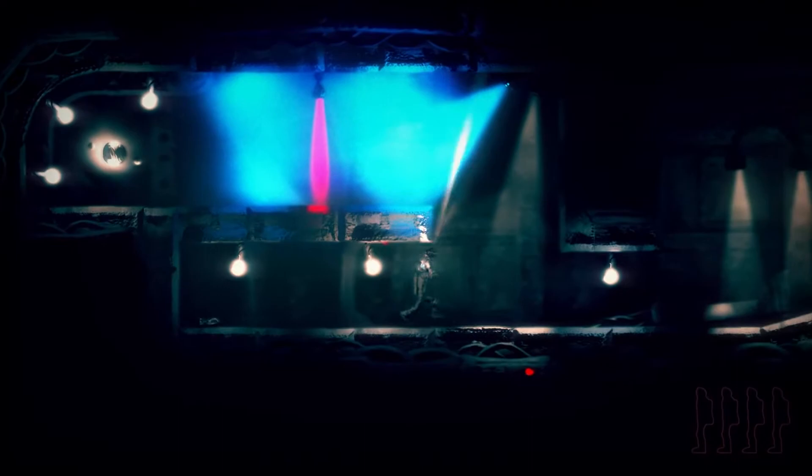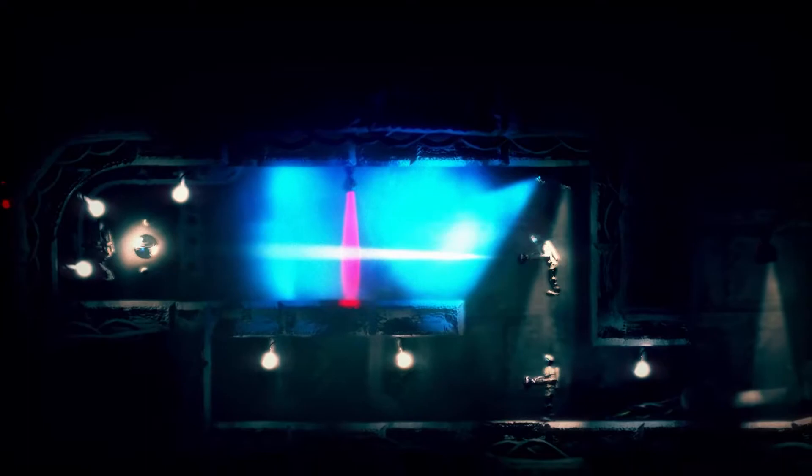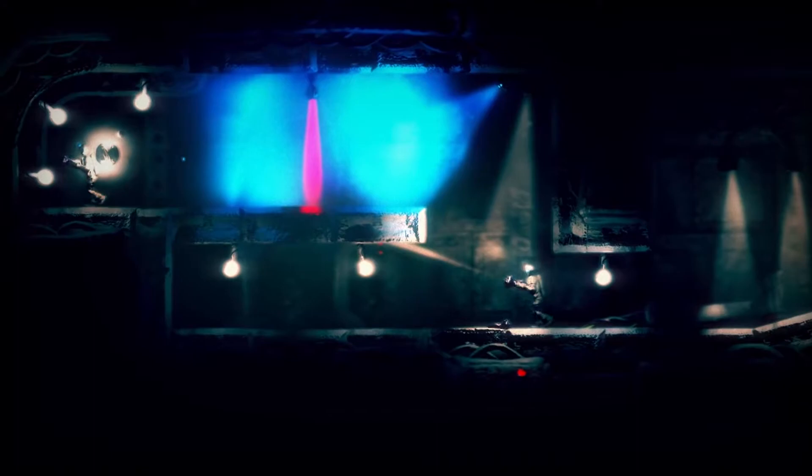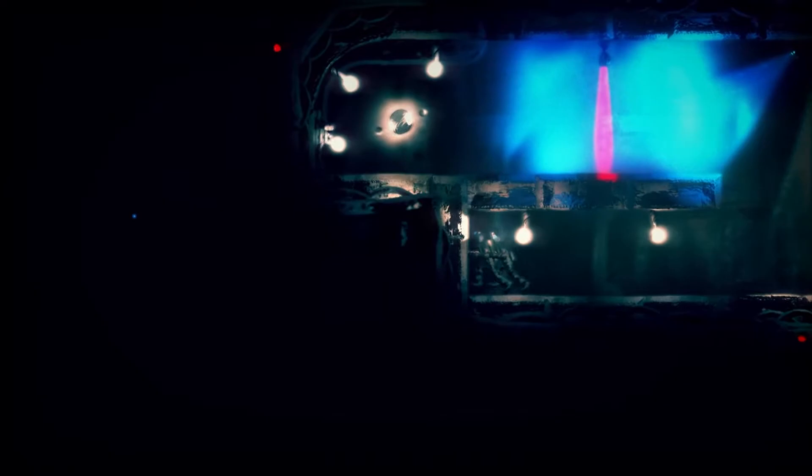The red light blocks the ability to possess one of your copies, and the blue light disables your ability to spawn a copy there. So I spawned a copy over here right on top of the orb. But if I want to possess him, the red barrier stops me. So that is a no go.